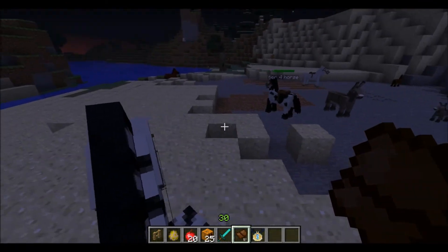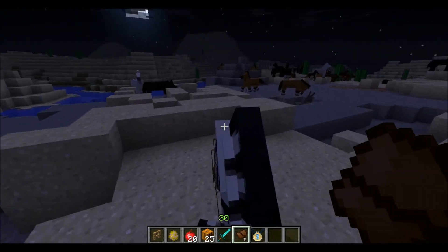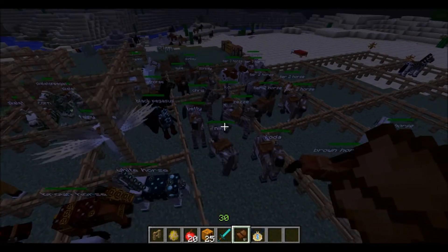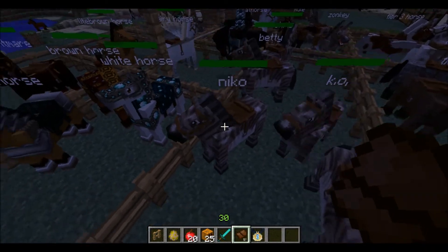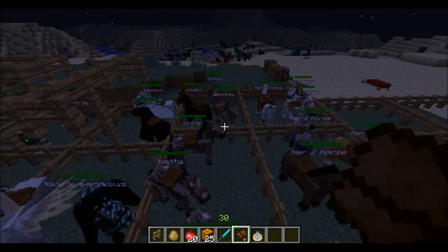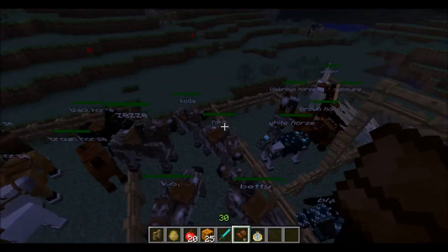You need to breed a zebra with any horse, because you get a zorse - that's what it's called. I'm just gonna show you the zorse. Here are our six zorses. You see how they are just half horse, half zebra. You need zorses for almost all of the special horses.